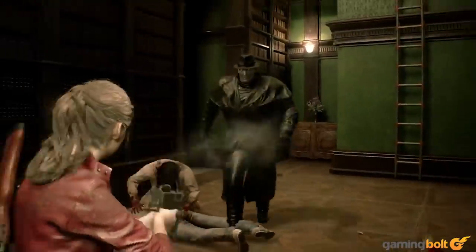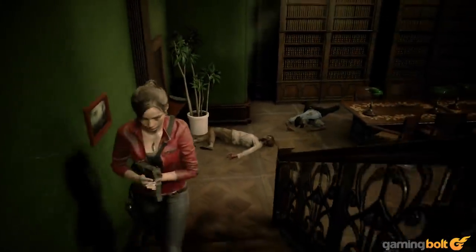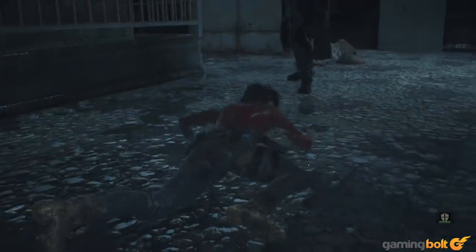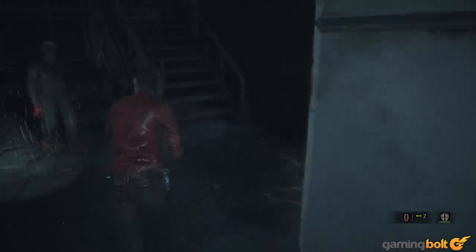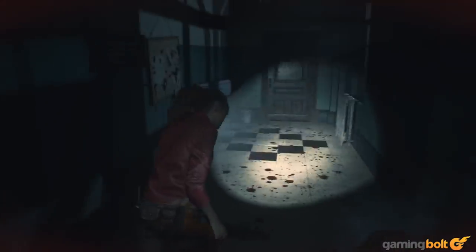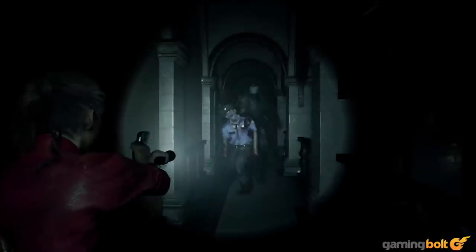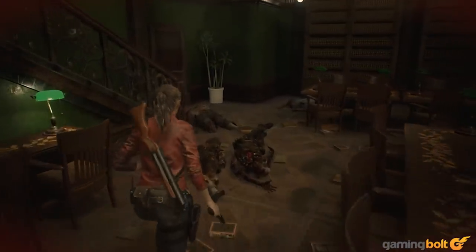Mr. X is actually balanced really well — surprisingly well. His attacks hit hard, he's surprisingly fast, and he's always on your tail. An enemy like him could easily break a game, and his presence could easily become overbearing. But Resident Evil 2 balances him in such a way that you always have just enough tools at your disposal that, if you use them correctly, you can most of the time stay at least half a step ahead. His footsteps are one such tool, but there's also the fact that Mr. X isn't constantly chasing you per se — he chases you when he sees you, but such moments happen organically and are very rarely scripted, and as such avoidable if you put your mind to it. When he does see you, you can always try to flee and escape his field of vision.